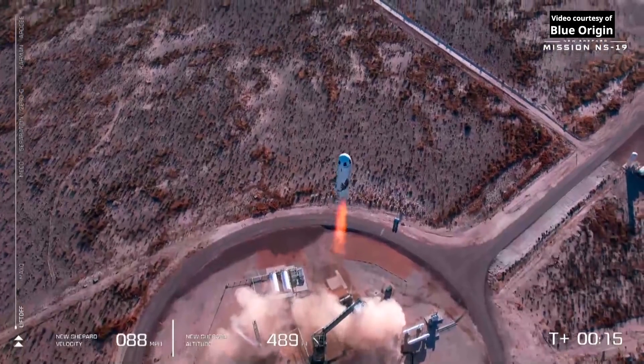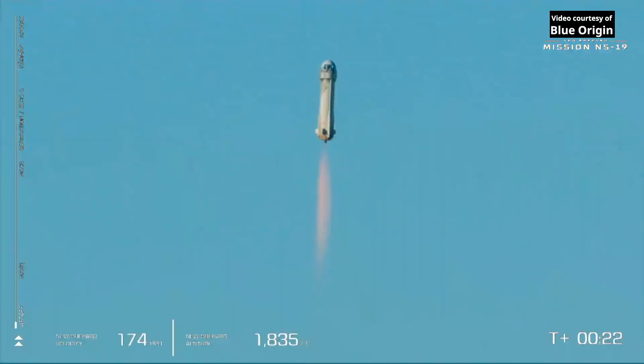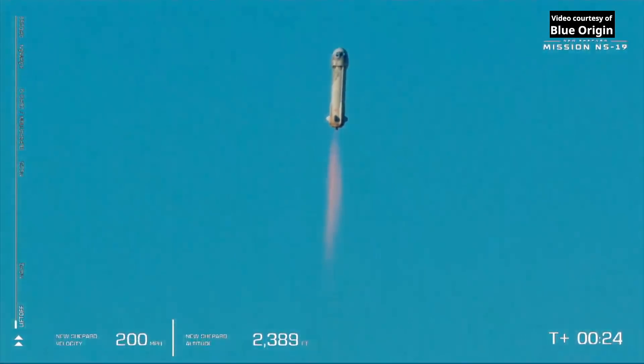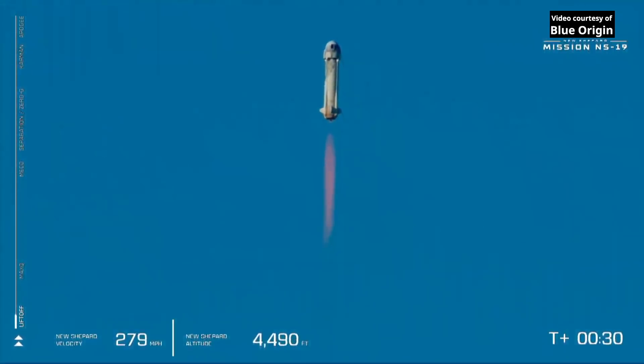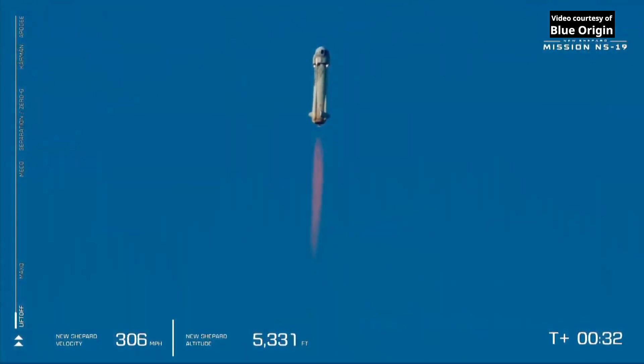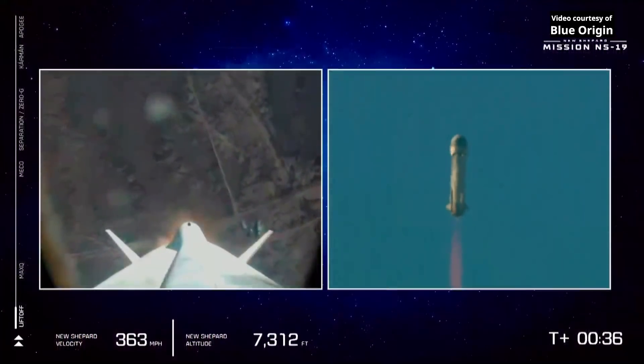Mission Control has confirmed New Shepard has cleared the tower and is on its way to space. We can hear it here from the desk. If you're following along with us, you can see on the lower left side of your screen that we're gaining speed as New Shepard lifts off towards space with a full capsule of six humans for the very first time.